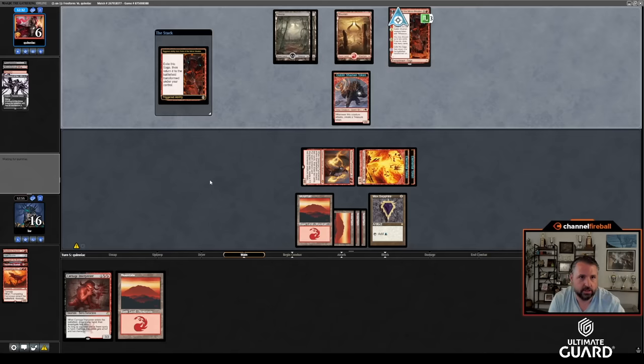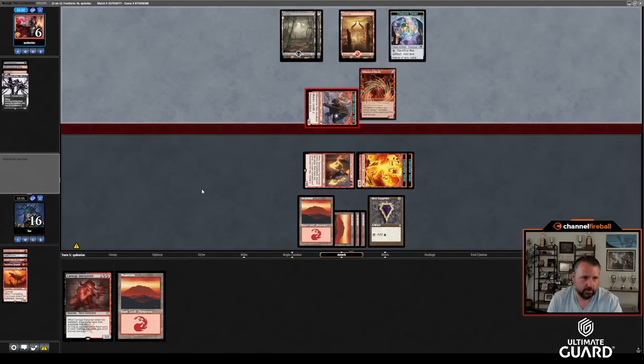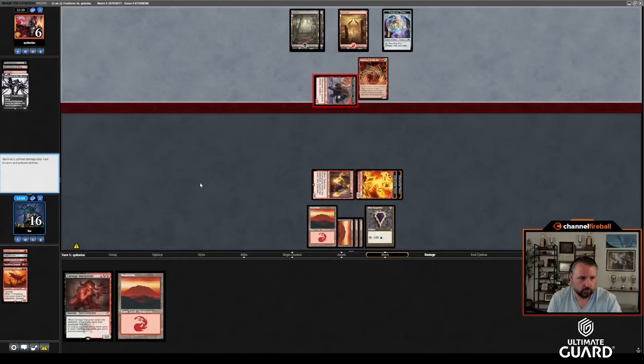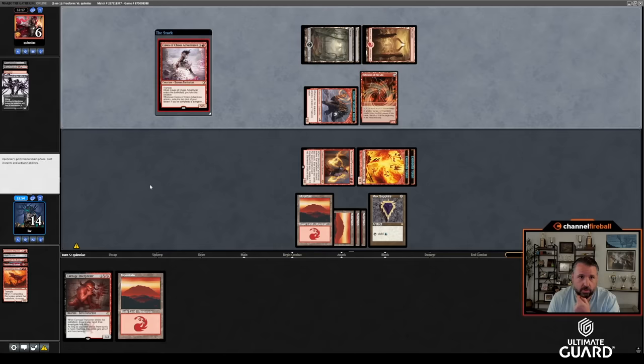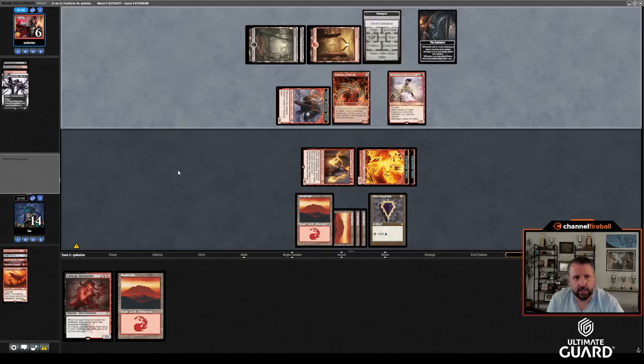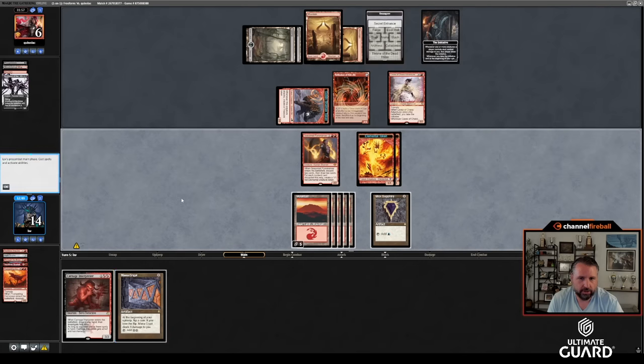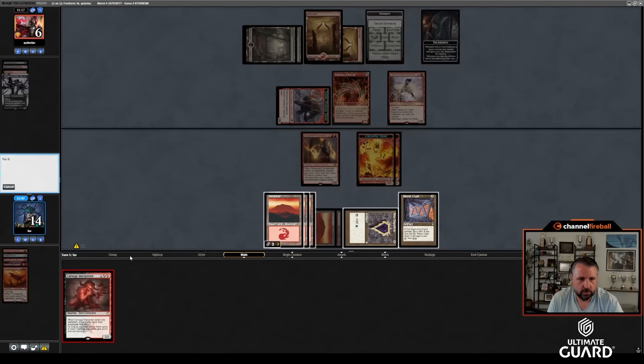Quinn gets to make a Fable token or flip the Fable next turn. I get Carnage Interpreter. Fable is a pretty good way to come back from a Mold of Four. Caves of Chaos Adventure! With the reflection I could definitely lose this game. I'm kind of losing right now. Mana Crypt — actually pretty good still. Carnage Interpreter in. Let's crack one of the clues.